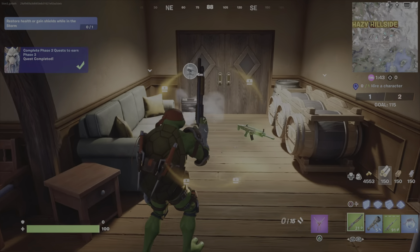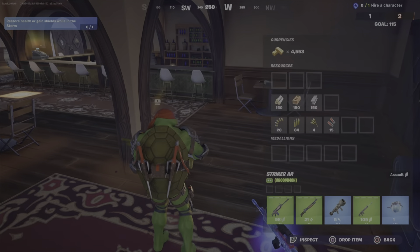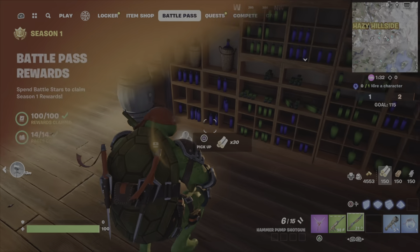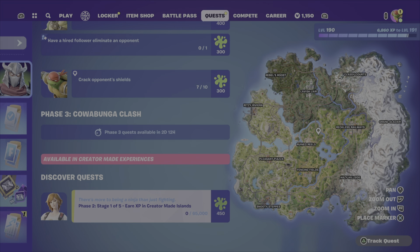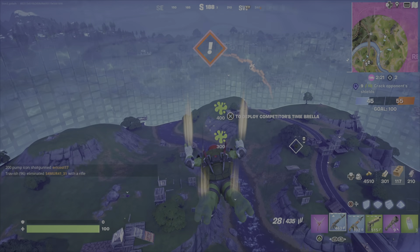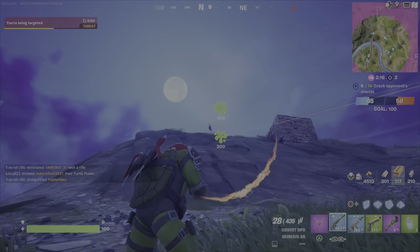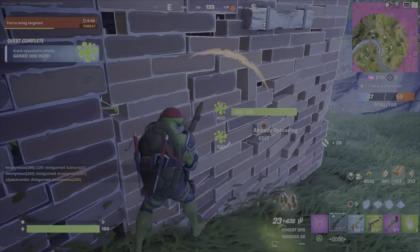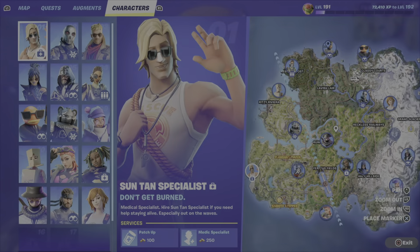I just got enough challenges done to get a second blueprint for the Krang back bling, and here I am dropping that weapon because I didn't want it. My game glitched out — I don't know what happened. I died and when I came back, the ooze points were stuck in the middle of my screen. Don't know why it was like that.